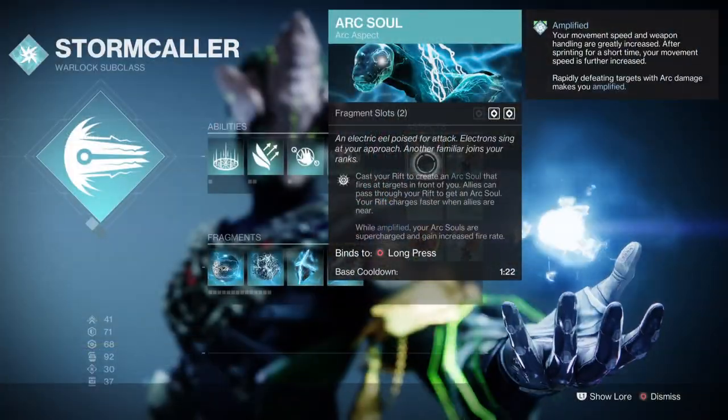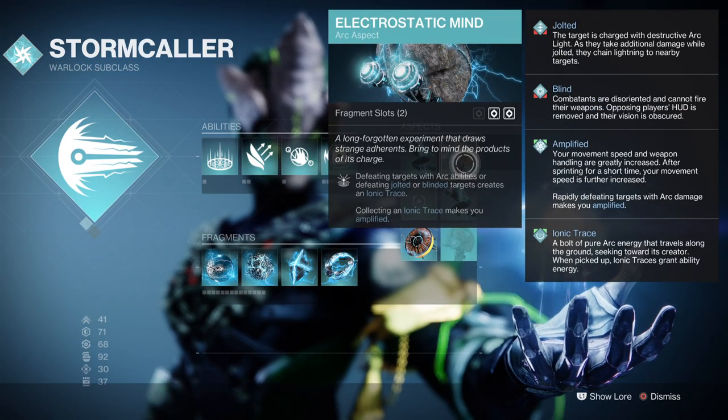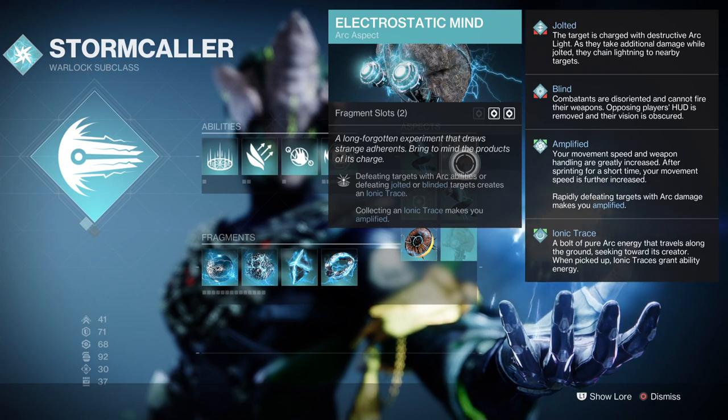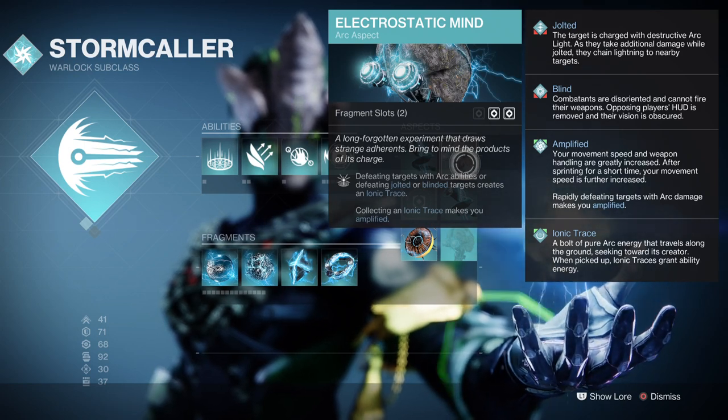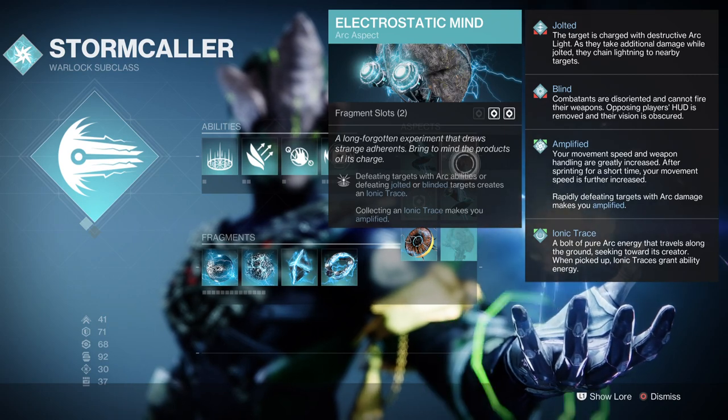For Aspects, we have Arc Soul, replacing a Rift and producing an Arc Soul. We then have Electrostatic Mind, where defeating a target with Arc abilities or defeating a jolted or blinded target will create Ionic Traces. Collecting those traces will make you Amplified.